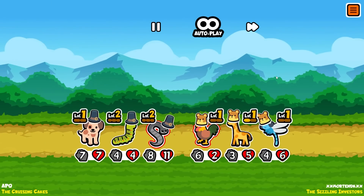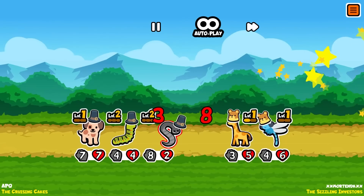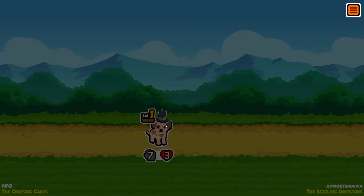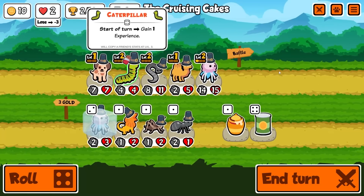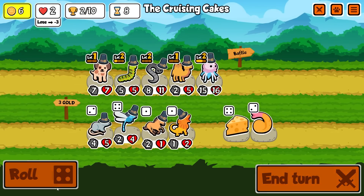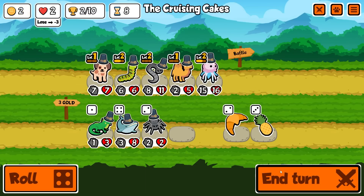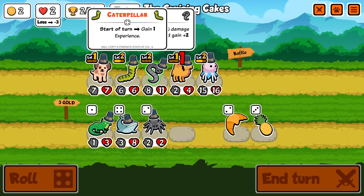We might get a win here - yeah we do! We need to upgrade the puppy but you just don't see more puppies after you buy one. This will keep us at two gold. Next turn you turn into a butterfly, copying the stats of the jellyfish - but you have to make it through this turn to hit level three.